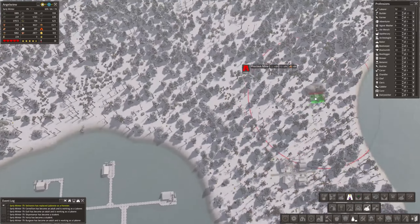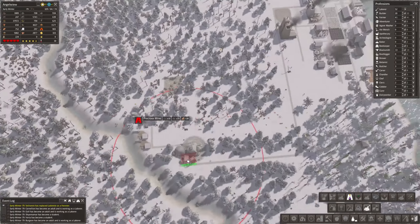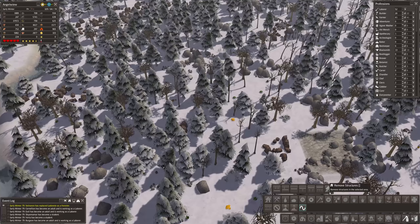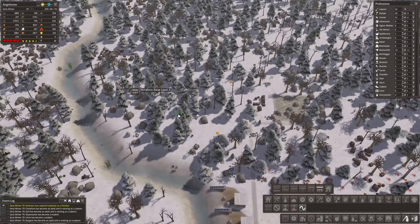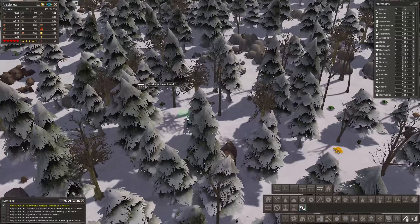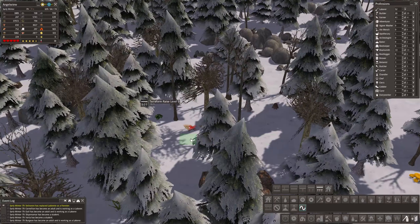My builders are getting distracted by this massively, so if I switch them back on — there is food over here, let's switch you back on as well. There's a brick road going pretty much the entire way so hopefully it should be okay. That's dropped down to 12 builders so we're probably in a better place — all those sweet laborers back to work.